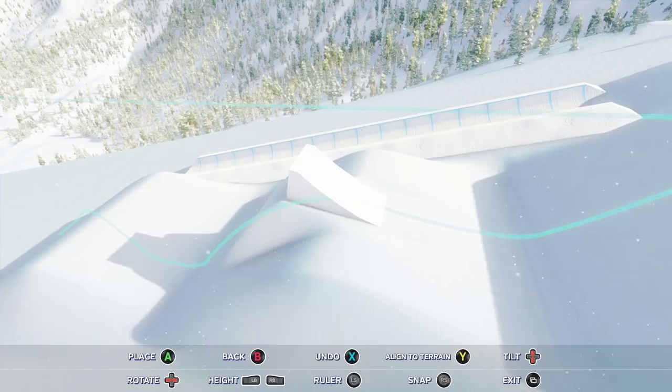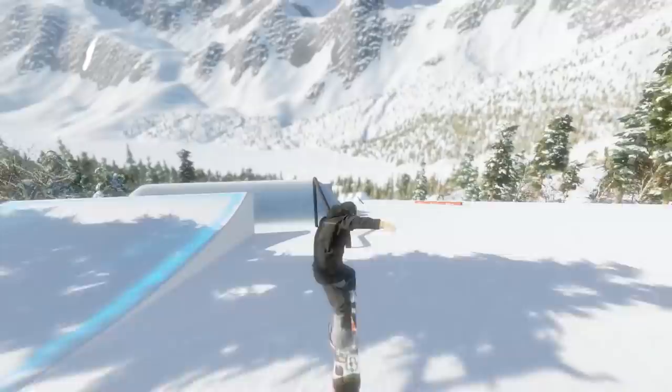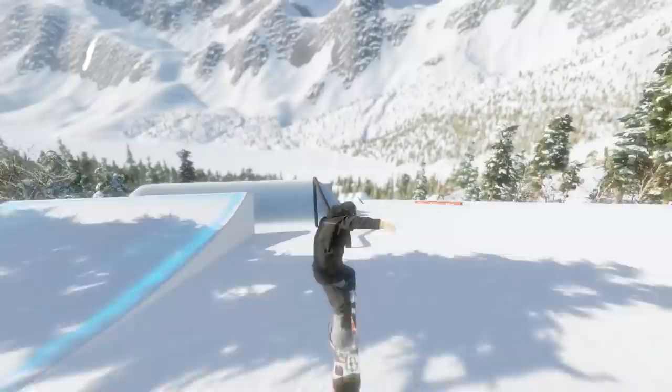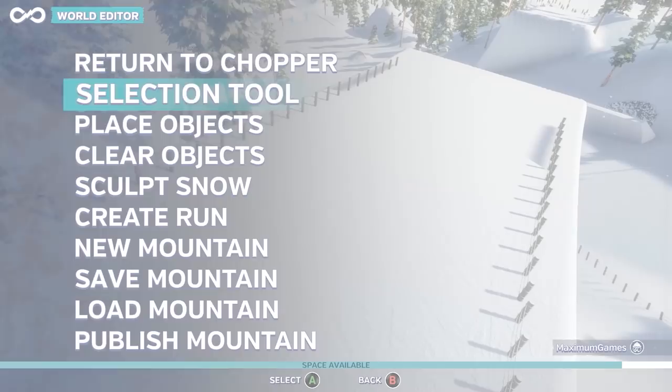Using the World Editor, you'll be able to create runs that you can then share with friends online, challenging them to one-up you by besting your score. Infinite Air gives you an endless mountain range to explore. All the backcountry you'll ride is procedurally generated, so the areas you choose to drop down on are always different and new.